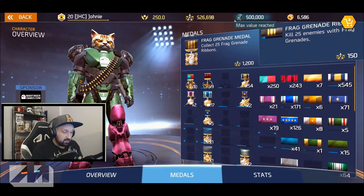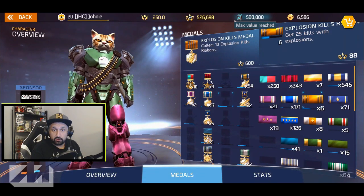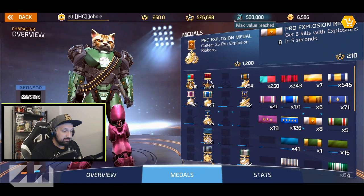There are a bunch of ribbons for doing stuff in the game. For example, the explosion kills ribbon on the left — get 25 kills with explosions to get the ribbon, then you need 10 ribbons to get the medal. I'm at 6 right now. I never use grenades or rocket launchers, so I could be farming these ribbons in missions. I'll show you some tips to farm these.